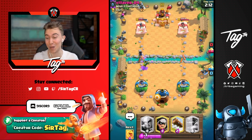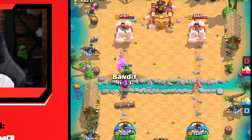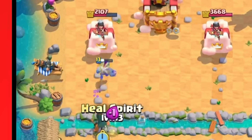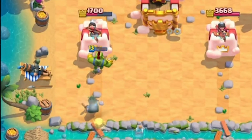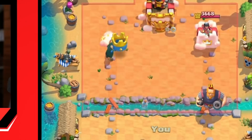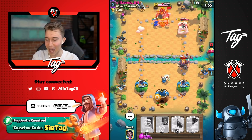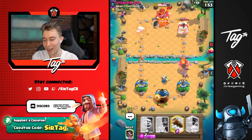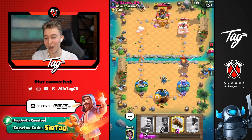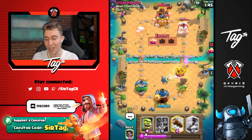He went in for a Zap too — he's trying to get more chip damage. You are so exceptionally greedy. I'm going to go for a Heal Spirit with a Bandit because he just used his Log, so he has no way of killing the Heal Spirit. He's just going to tower trade me. I'm going to vibe with that because we can Magic Archer to finish off the Bats, and if those Bats die, the Magic Archer is going to give us counterpush on the right after. It's a really dynamic, crazy, wild game — just like his name.